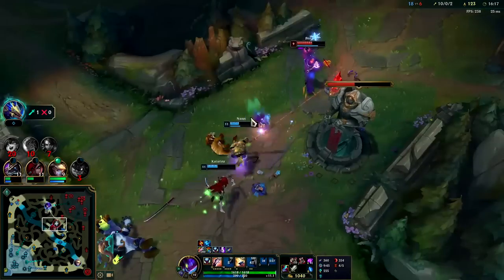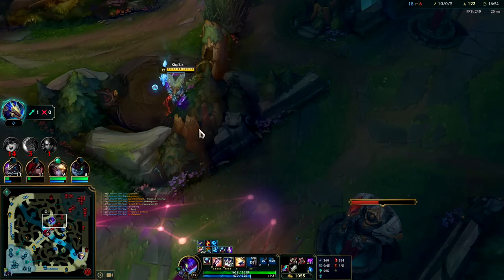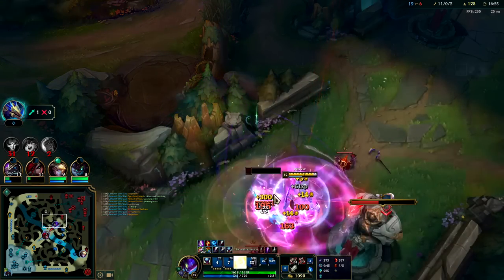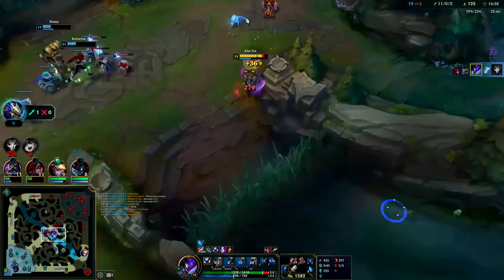Kha'Zix's W is the same speed as his E, so you can W and then E onto a target, especially if it's stationary, standing in a brush, or channeling an ability — like Jhin here. I launch W, jump with E, Q midair, land, and he dies. Now we can jump away with E resets and take Dragon.